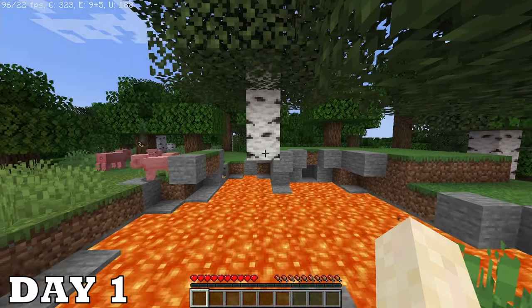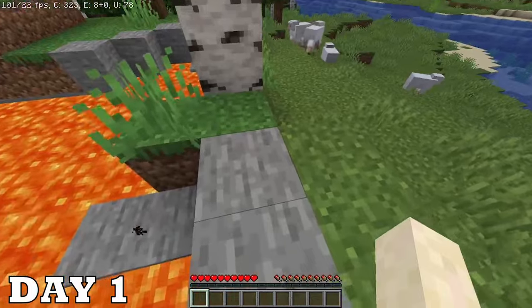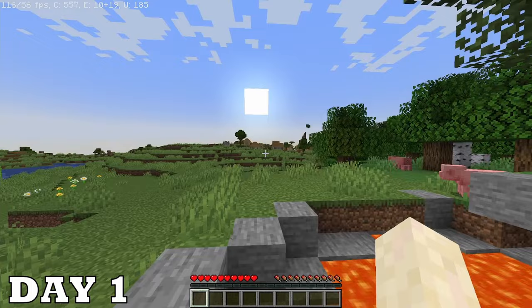Here we are on day one. The rules of this challenge are simple: I can't touch any blocks that aren't mine or else I'd die. We got lucky with the spawn — a village, a lava pool, trees — it's all gonna come in handy.